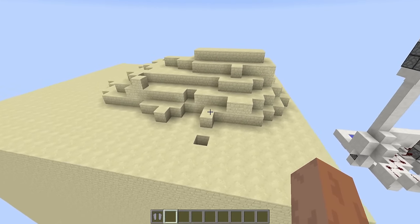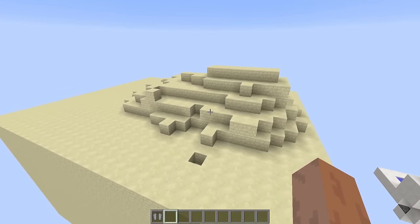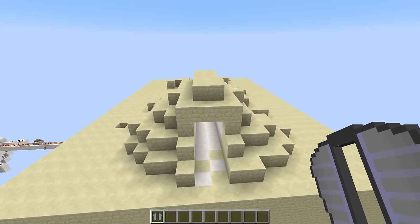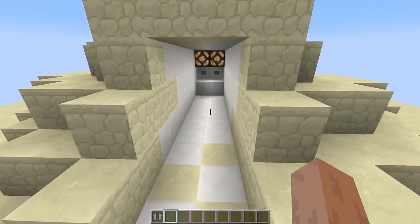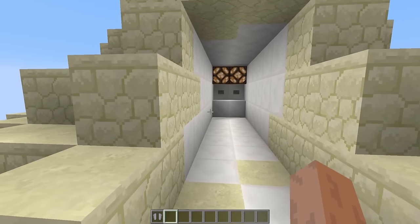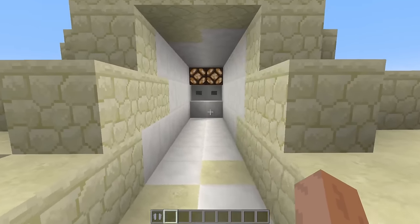Starting out here, we have a pretty cool entrance slash trap into somebody's base. This is great for keeping your stuff well protected, and I like to call it the Elytra Trap. The way this works is it is an entrance to a base. We'll just pretend that we are a random Steve walking through the villages, and we come across this weird-looking pyramid cave thing.